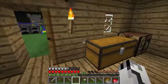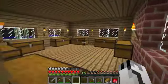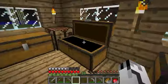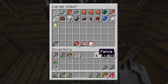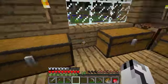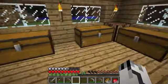Here's a toolbox. I've got some plenty of things to deal with. Got black wool! Just keep things organized at the moment.